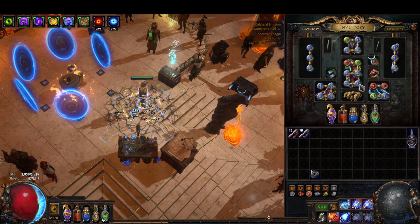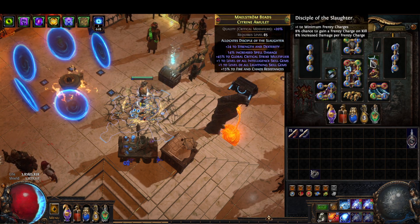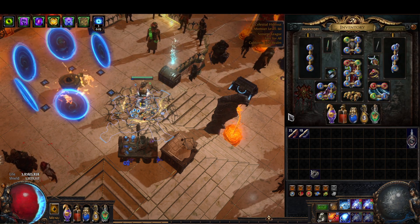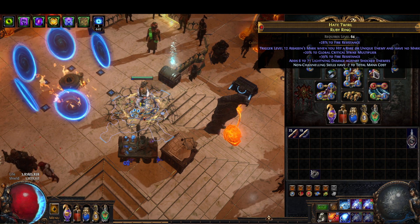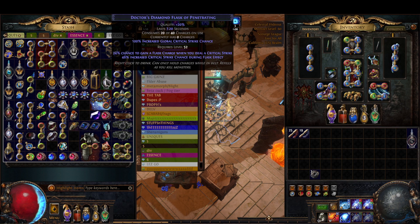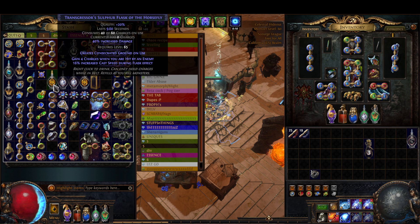I'll link the POB in the description so you guys will have it if you want to look at it. We're not quite crit capped but we're almost there, and with a little tweaking we will be. I know that with a diamond flask we would almost assuredly be crit capped, so I'll include some extra flask setups in the POB.